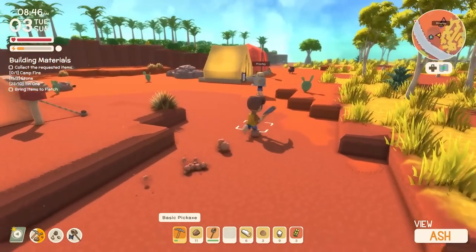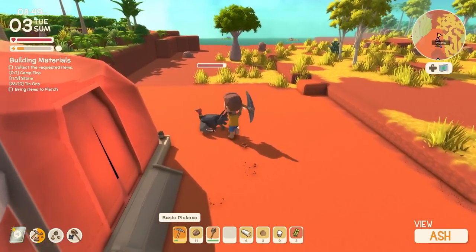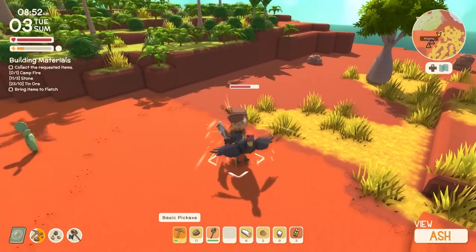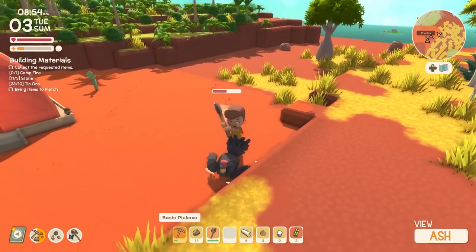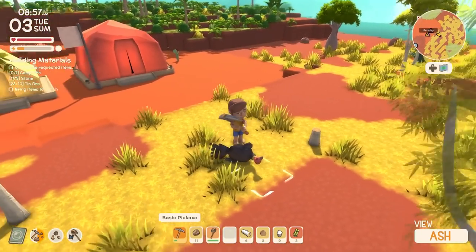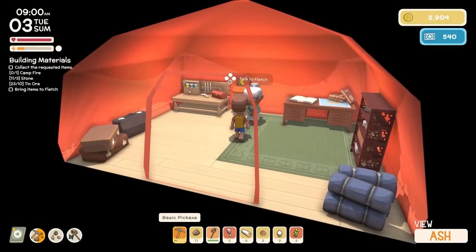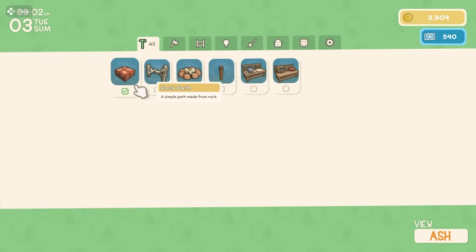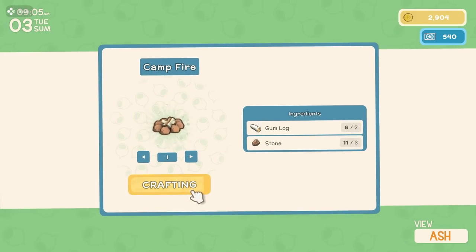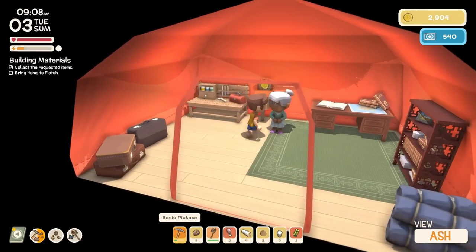I need to build a campfire — that's what I need to do. Turkey! Get hit. Gobble gobble. I'm hitting it with my pickaxe — I'm doing very little damage, but I'm slowly killing this turkey. I'm so sorry, turkey. You are not sorry. Yeah, don't even play it. With intention, Ash. Boom. Crafting table — I want to make this campfire. And so now bring the items to Fletch.